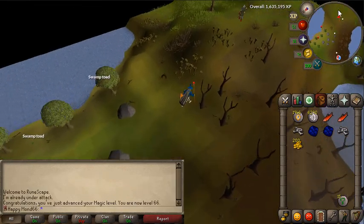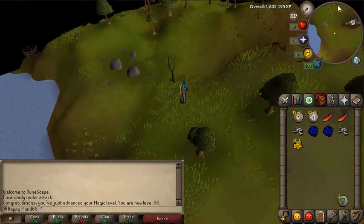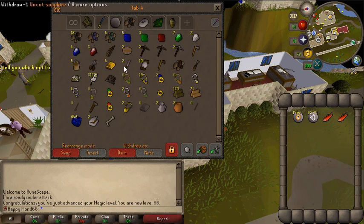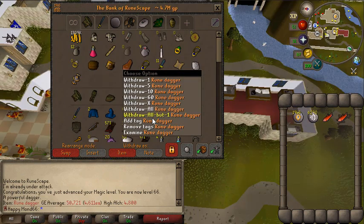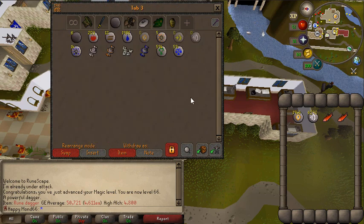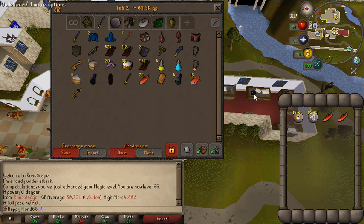I'm just going to quickly run back to my bank and have a look at what killing all those dragons has got me - I believe it's over 600. So 647 dragon bones collected. I think I collected one less blue dragon hide because I forgot to pick it up once. I've also managed to get 59 law runes and 594 nature runes, and about 50k worth of rune daggers from drops. I've got an adamant full helm which is now my best in slot helm.